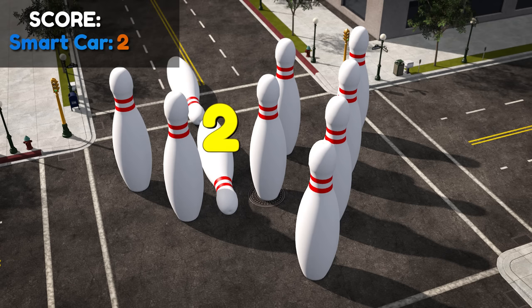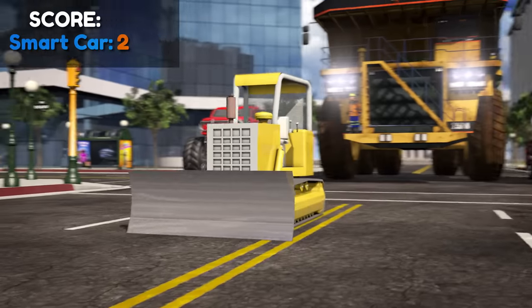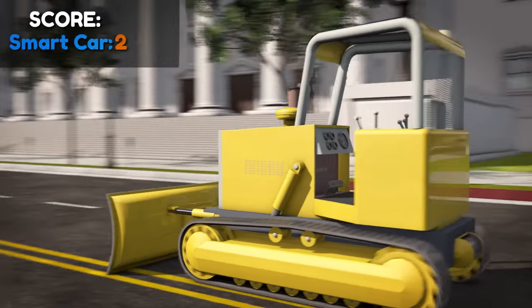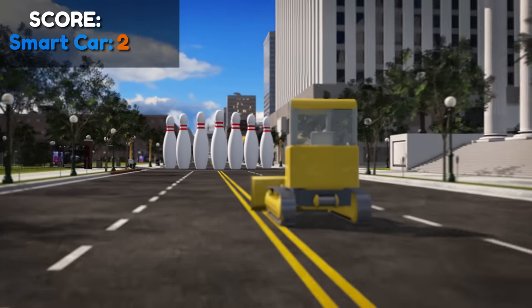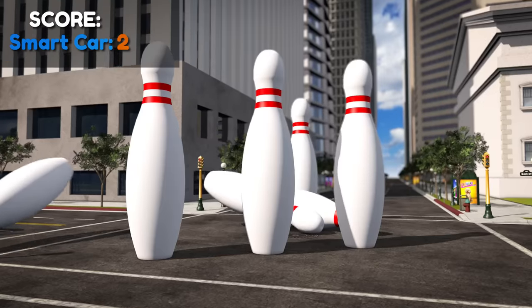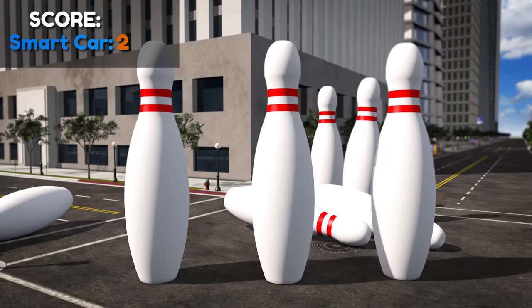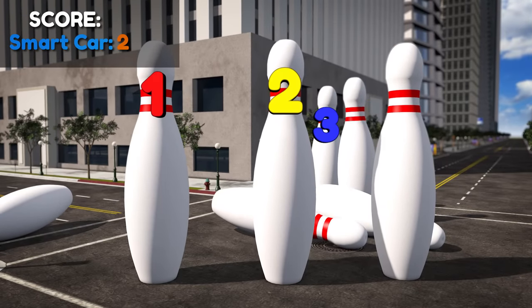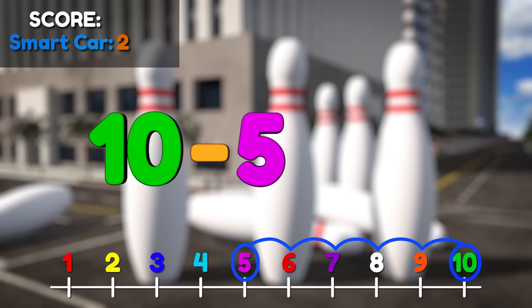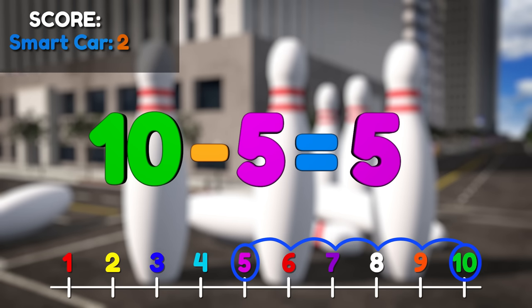Let's see how many pins the little bulldozer can get. Go, little bulldozer! I bet he can knock down more than the little smart car. Not too bad! There are five pins left standing. We know that we started with ten pins, so we can find how many pins were knocked down by subtracting five from ten. Ten minus five equals five. So the bulldozer knocked over five pins!